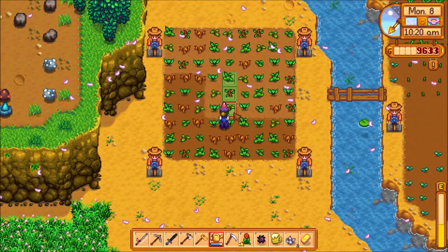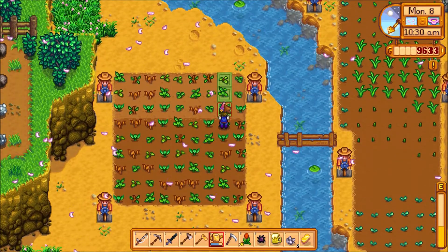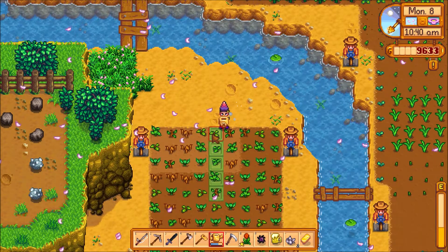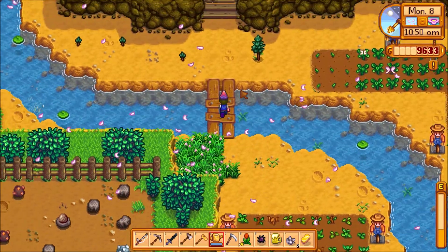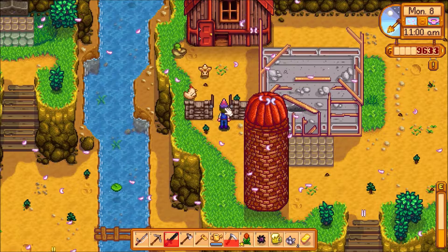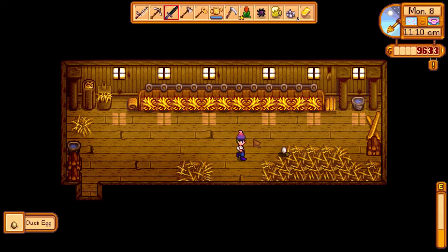We'll make a little bit of money off of the flowers too — I don't think they make a ton but we'll get something. That's watered. I'm going to go check the animals quick, go pet them. Hey, the duck has grown up! We have a duck egg — that's an item for the animal bundle. Awesome.